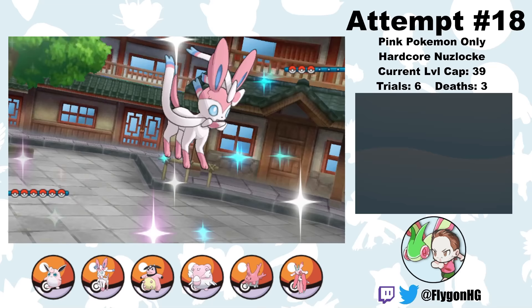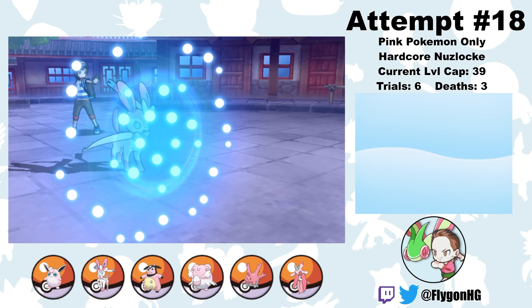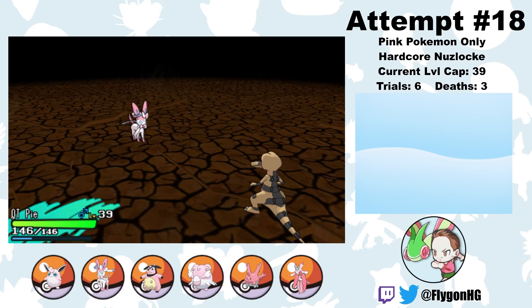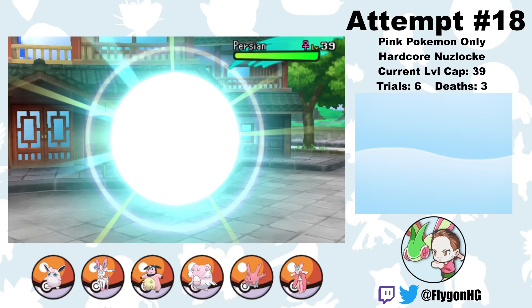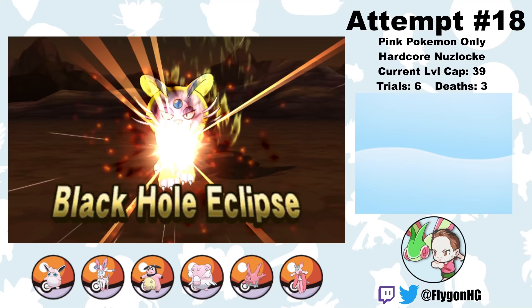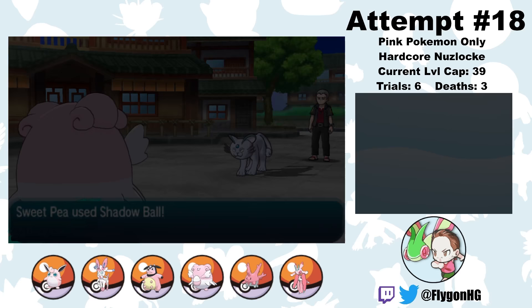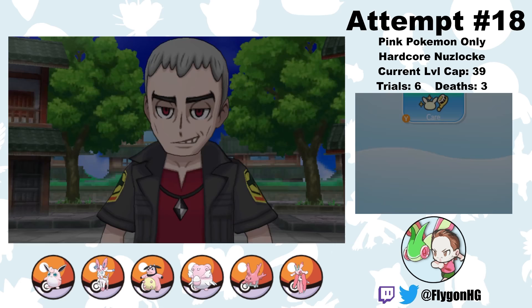After some Team Skull stuff in Po Town that I'm cutting for time, this gets me to the Ula'ula Grand Trial against Nanu, who is definitely the easiest of the Grand Island Trials for our team. I lead Cutie Pie into his Sableye, protect on the first turn to avoid Fakeout damage, and a Moonblast destroys Sableye in one shot. Krokorok comes out next — after protecting to scout, it seems like he's going for Swagger, but he goes for Earthquake on the next turn, which we would have survived even with a crit. A Moonblast knocks out Krokorok in one shot. Last is Alolan Persian, so I Protect to avoid Fakeout and switch to Sweet Pea. Since Persian only has special moves, it's easy to just whittle away with Shadow Ball and stay healthy with Softboiled — even Persian's Dark-type Z move does basically nothing. After many, many turns, Persian falls and the third Grand Trial is won.